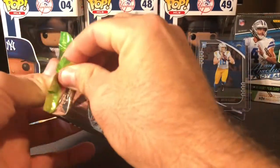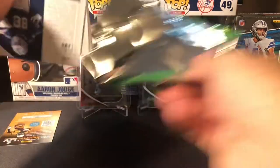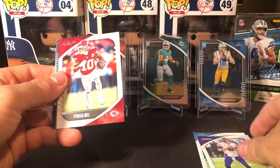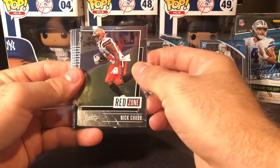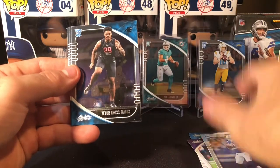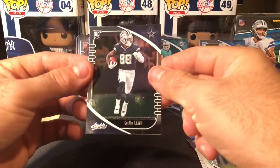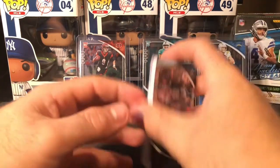Three packs left. Joey Bosa, Kirk Cousins, Tyreek Hill, a Nick Chubb Red Zone, Jacob Eason, Uter Gross-Matos, a nice Jerry Jeudy here, and a CeeDee Lamb — first CeeDee Lamb, that's a nice one. Got a little CeeDee Lamb piece — he's started too.